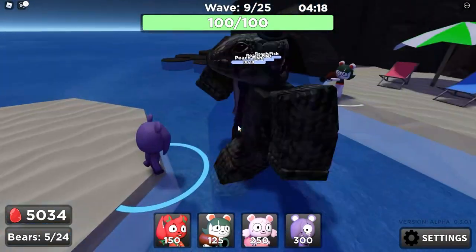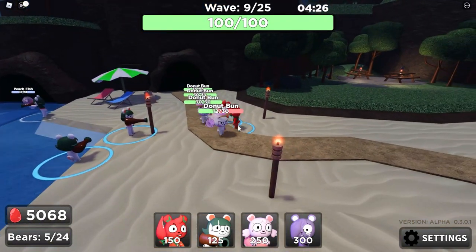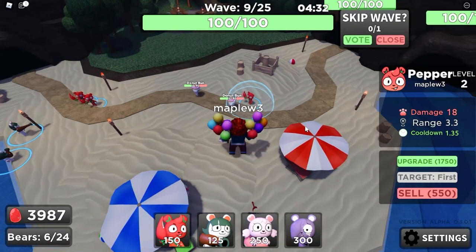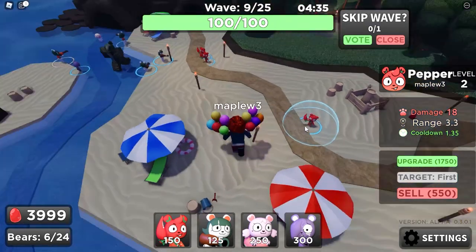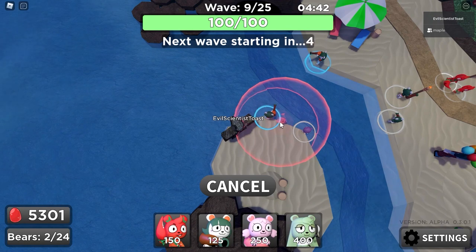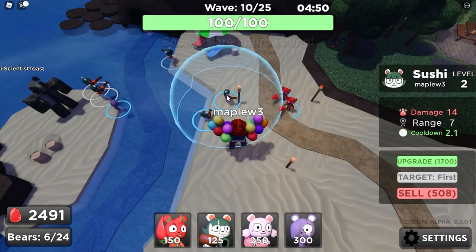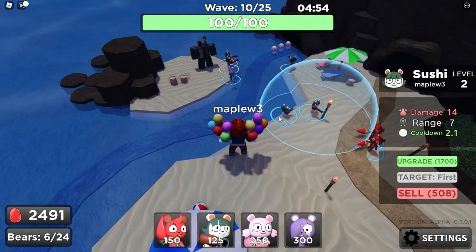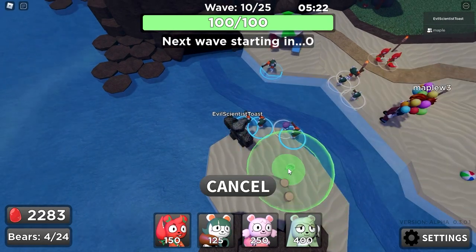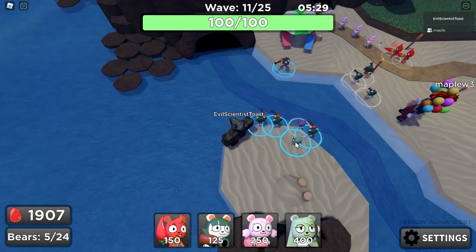Generally, Ube needs to be at the start of the track. I want to see how much damage it does overall. I'm gonna have to place this one down. I'll place another one right here. I'm probably gonna put Matcha on this island so she can help Ube and the Sushis I'm placing down here.